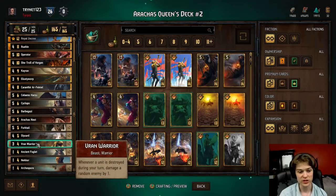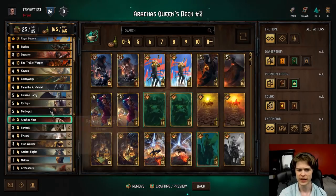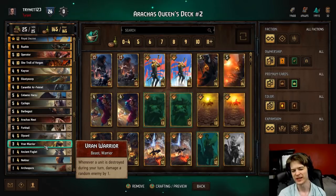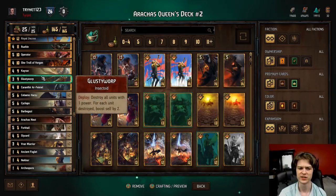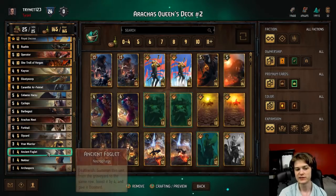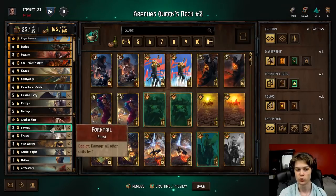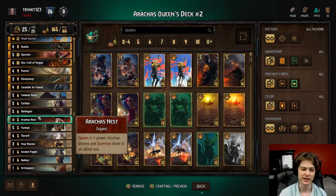Then we got the Vran Warriors, who you would think die a lot, but because your Slyzard and your Barbagazi are such big threats, the Vrans end up living more than you'd think. When these live, they get a pretty substantial amount of value when you consider the Forktales, the Glusty Warps, the consumes every turn with the Slyzards. And even if they do die, you're often getting value the turn you play them because you have a Slyzard in play that's ticking, or a Barbagazi waiting to be fed.